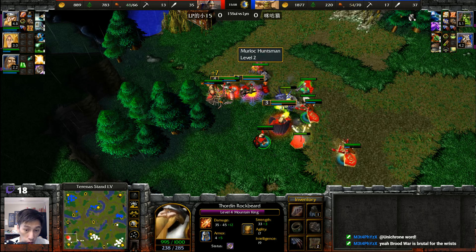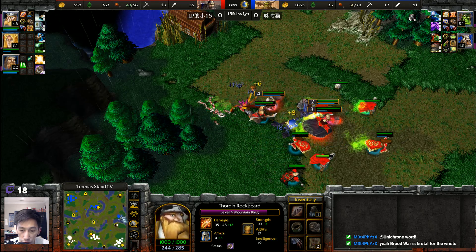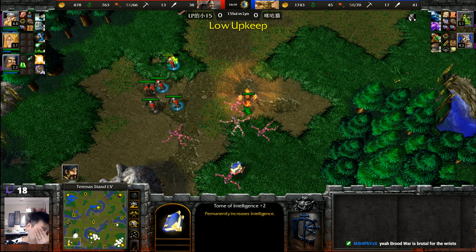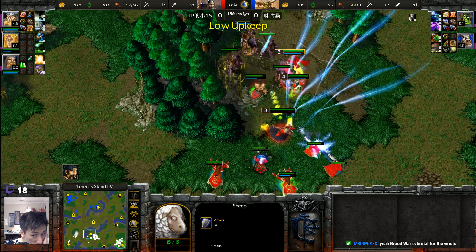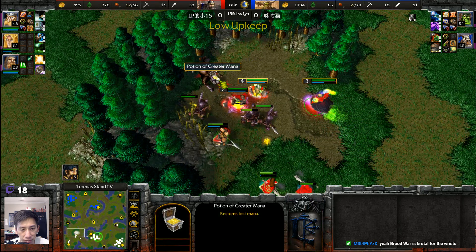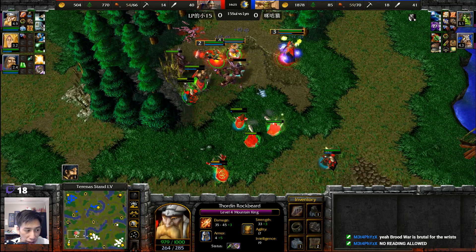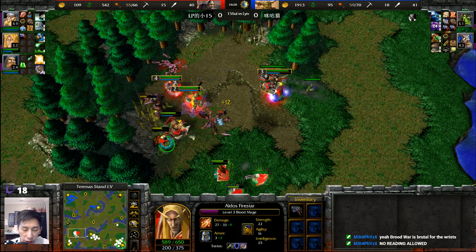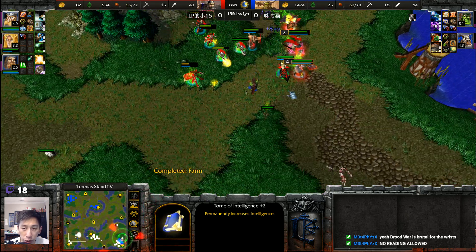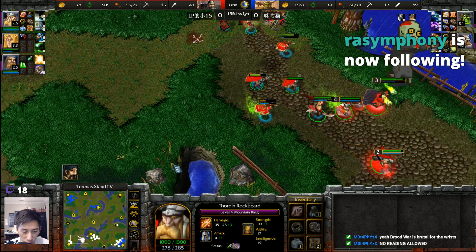Mountain King going to finish off the remaining units — hopefully grabbing those two Tomes of Intelligence plus two. I'm being facetious — the Mountain King needs Storm Bolt mana and those tomes are sitting right there. Apparently no reading is allowed. Come on — two Tomes of Intelligence plus two, he has to have seen them after building buildings nearby. He doesn't go after them. If that Mountain King doesn't have enough mana for a Storm Bolt, we'll absolutely know why.